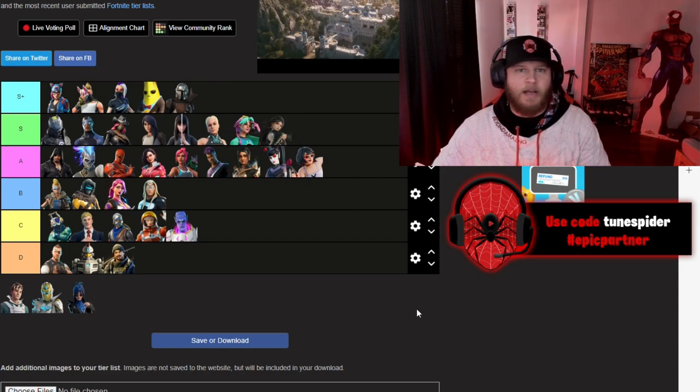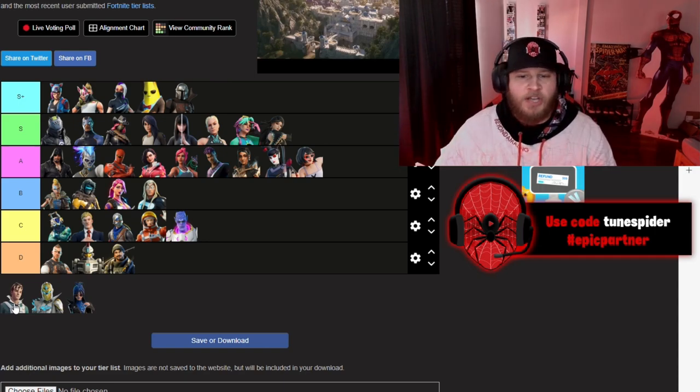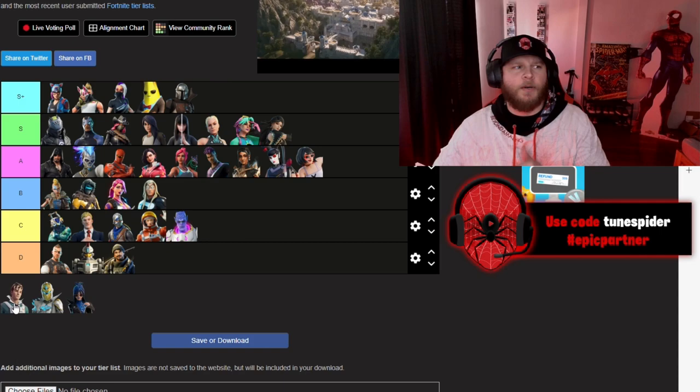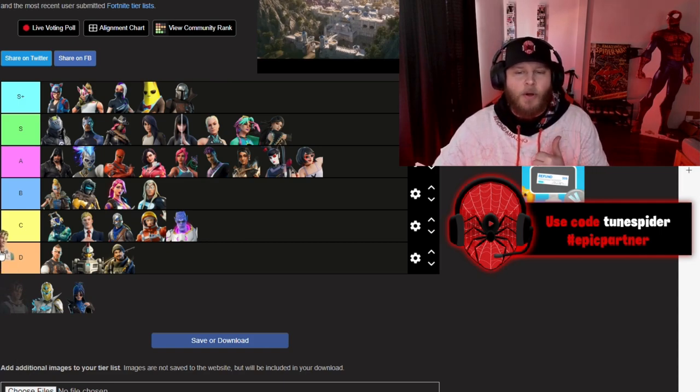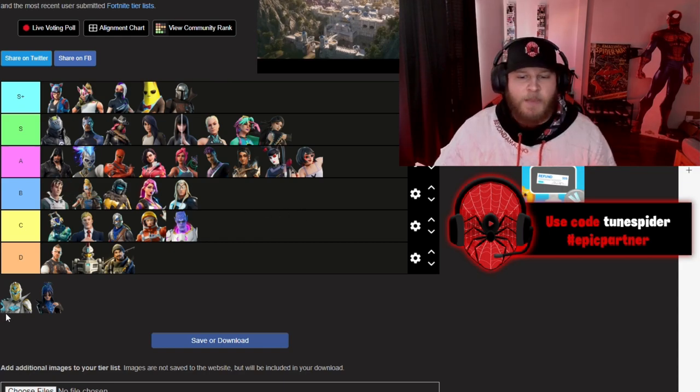Era was also a great skin with a few different versions I really enjoyed — didn't really like the wild season of Chapter 4 Season 3, but there were some cool battle pass skins and she was one of them. Nolan Chance had a really cool black and orange version — other than that he was pretty simple, but he looked really cool so I'm putting him in B.